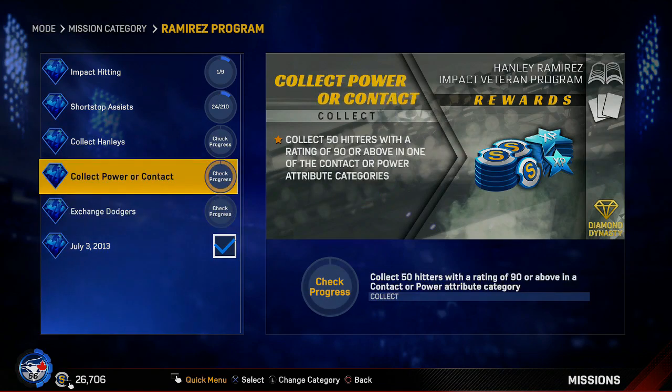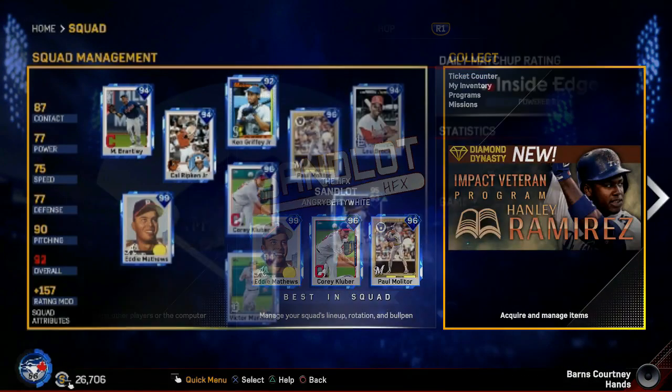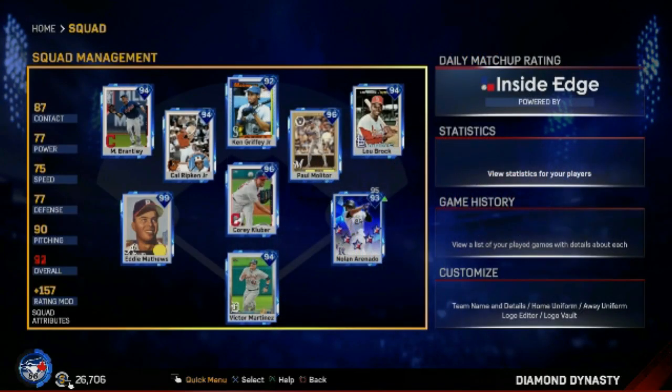These fielding assists — you can't really do them against the CPU in an easy way. You just have to hope they hit it to your shortstop or walk some guys and hope to turn two. Hoping I can get this done because that Handley Ramirez is a very good card — if I can replace Ripken with Ramirez, the squad will be looking good. This is what the lineup is going to look like in the next game. I'm posting a pack opening after this, and I'll try to get a ranked seasons game up later too, no guarantees. I put Griffey back in because I need to get that mission done.